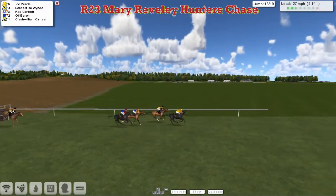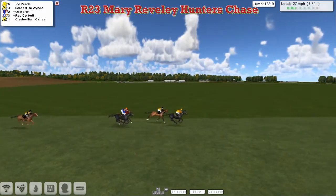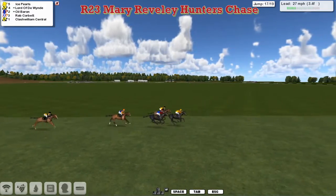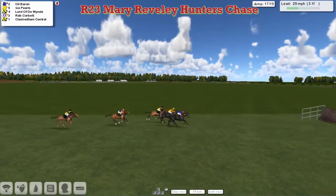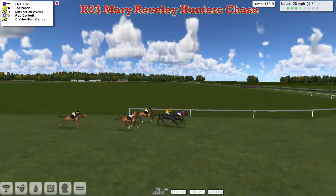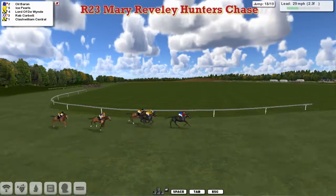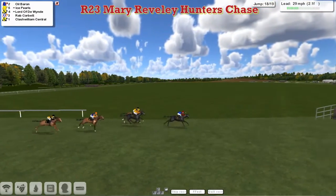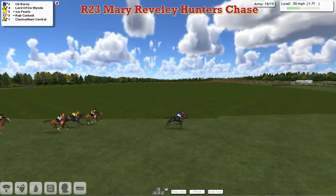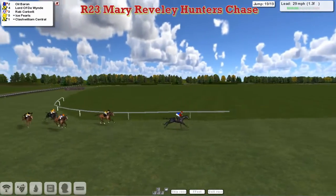They've got four fences left to travel. It's Ice Pearls in front from Lord of the Wind, still going strongly in second. Then comes Rab Corbett and Oil Baron. The jockey has been working hard a long way out for Oil Baron, but now the horse finally gets the message. And Oil Baron has swept into the lead for Graeme Clutterbuck. They come to the next and Oil Baron jumps it — Ice Pearls is still there, Rab Corbett trying to rally back in fourth, Lord of the Wind on the inside. Oil Baron goes to the front, jumps it well, and starts to stretch clear for Graeme Clutterbuck. Oil Baron is now travelling strongly in front.